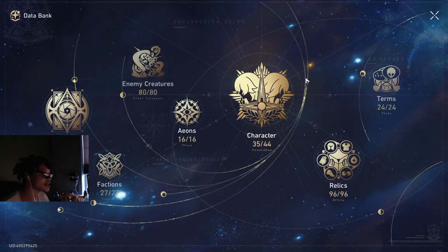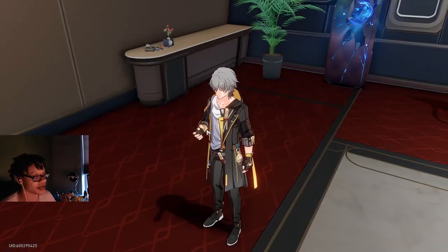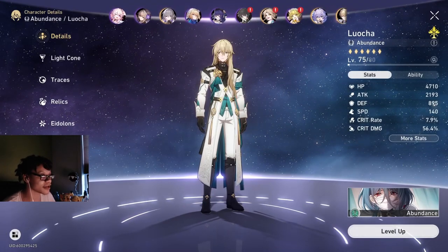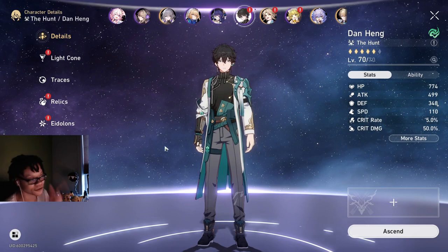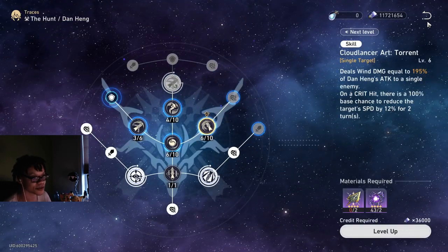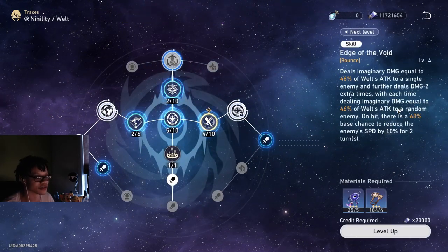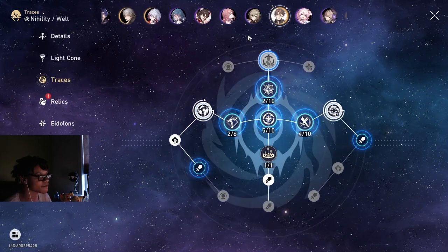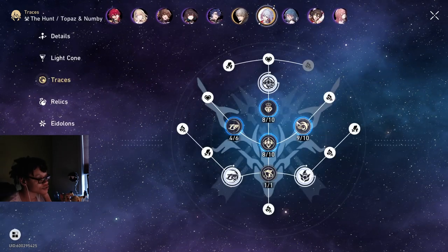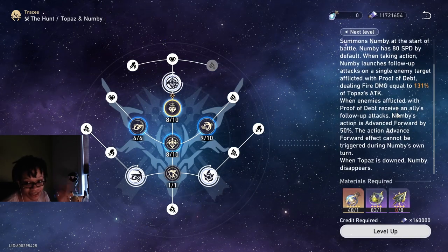Other debuffs include slows from Dan Heng. Not many people play four-star Dan Heng, but his skill applies a slow to reduce enemy speed — that is a debuff for two turns. Then we have Welt, who also has a slow on his skill that counts as a debuff. There's also Topaz, who applies a damage vulnerability to follow-up attacks, which also counts as a debuff.